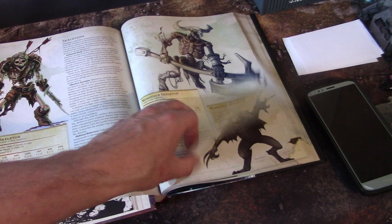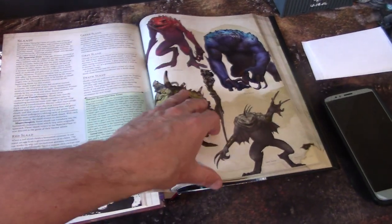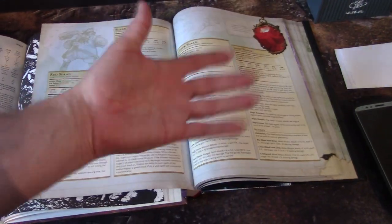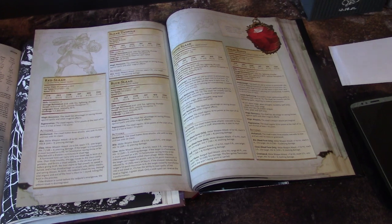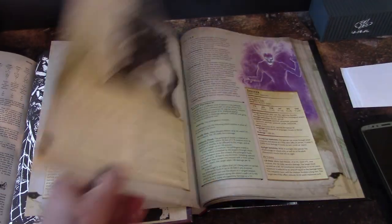There are tons of different types of skeletons, which I think is great. The Slaadi — definitely Fiend Folio creatures — have now been moved to the basic Monster Manual. They're like the demons of Limbo, and they're really, really super cool.